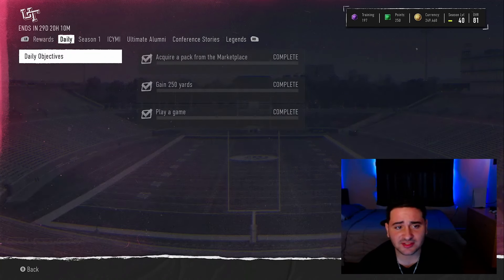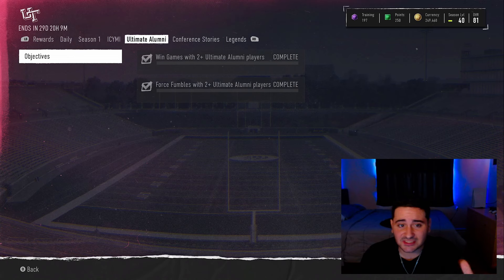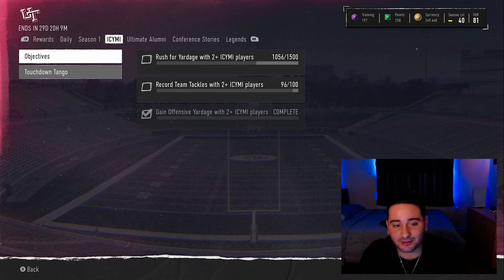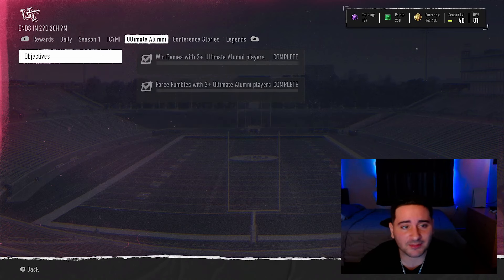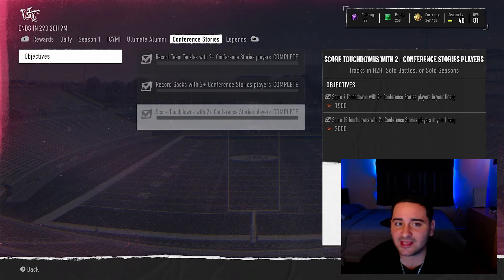Solo Seasons is definitely the best way. You put it on, it's super easy, you just get stats and wins done as you play the game. Make sure you put these promo players in your lineup — that's really it. If you have questions about how to get interceptions, fumbles, or sacks, let me know in the comments. Sacks and fumbles should just randomly happen throughout the game. Interceptions — I'm not sure those come as easily, but they should come in time.